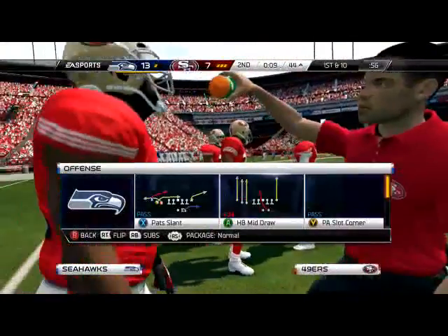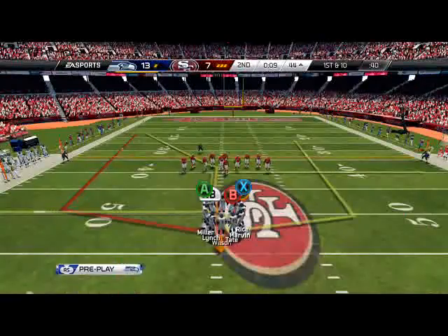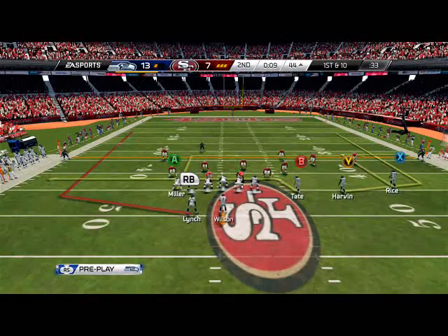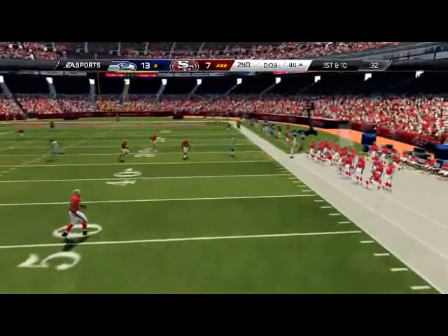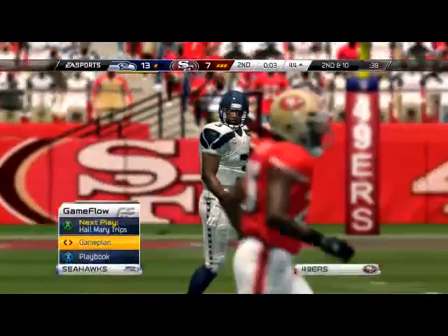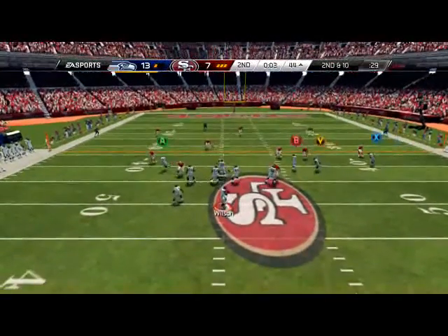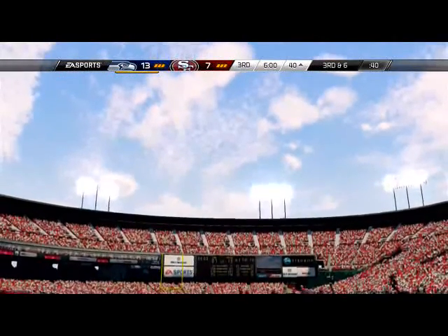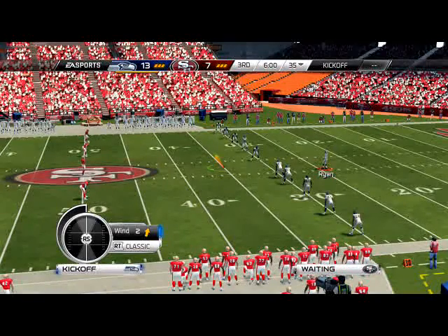We're going to throw an out route to get into field goal range, then take one look at a deep route — if it's not there, it's not there. Trying to hit on the out route, but he has purple coverage, so we have to throw it away. Three seconds left — that was probably the dumbest thing we could have done. We should have called the pat slant and hit the slant route for a quick three to four yards. That's just bad clock management — you have to get into field goal range first before taking shot plays. Very poor time management, cost me three points.